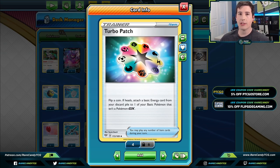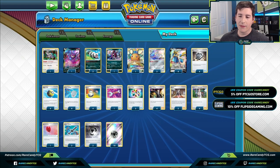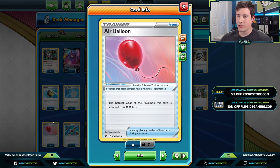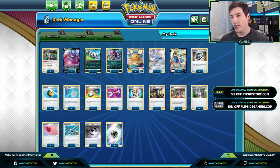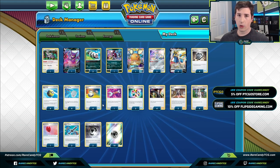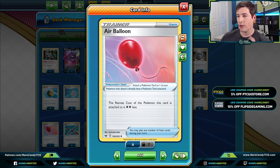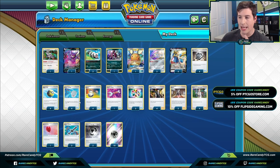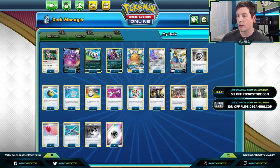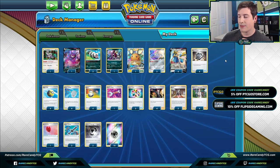Turbo Patch is another card that helps us stream our attacks throughout a game. We also have one copy of Air Balloon — one of the big issues with this deck is that every time you use Brave Blade you have to switch, and if you switch into something you need a Scoop Up Net to pivot back into Zacian. The one Air Balloon lets us have a free retreater in play so we can reuse Brave Blade without needing the Scoop Up Net.